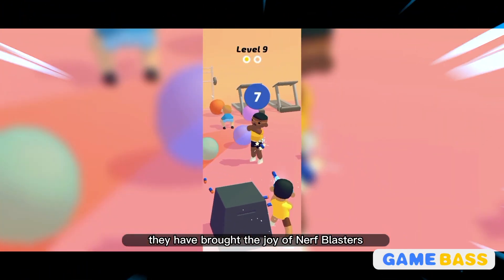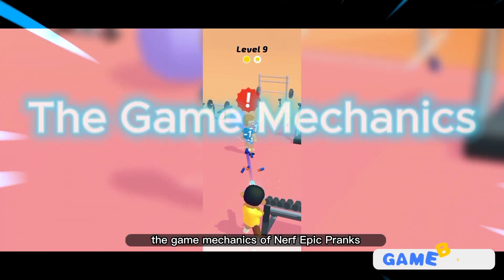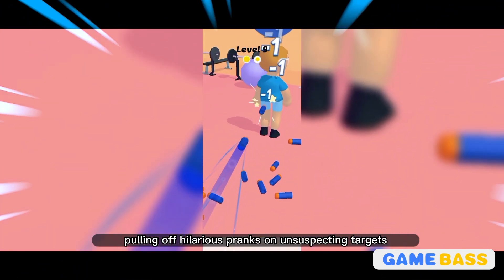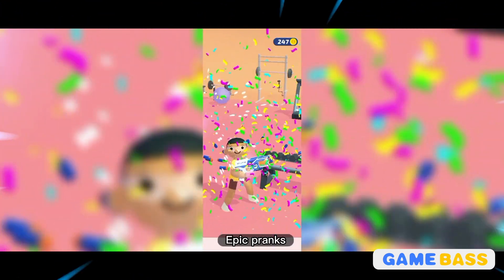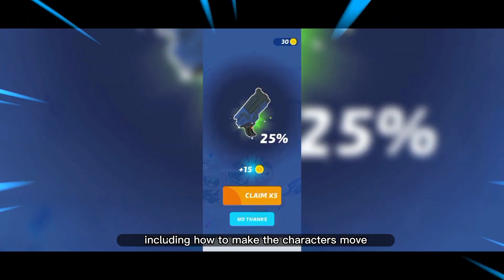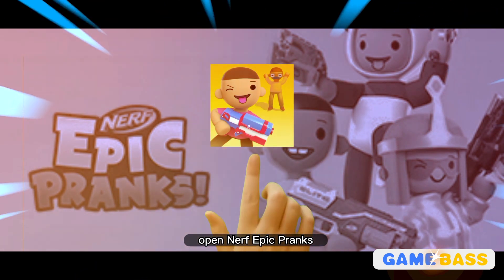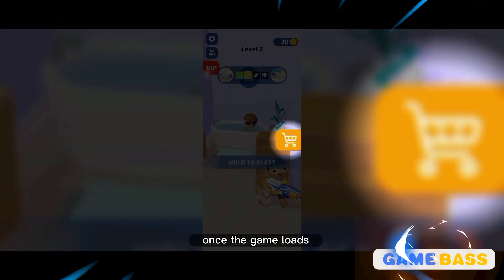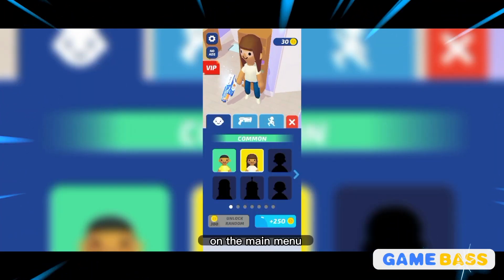The game mechanics of Nerf Epic Pranks involve pulling off hilarious pranks on unsuspecting targets. Here's a step-by-step tutorial on how to play. Step one — launch the game: open Nerf Epic Pranks on your Android device. Once the game loads, you'll be taken to the main menu. Step two — select a prankster: on the main menu you'll see a selection of colorful characters.